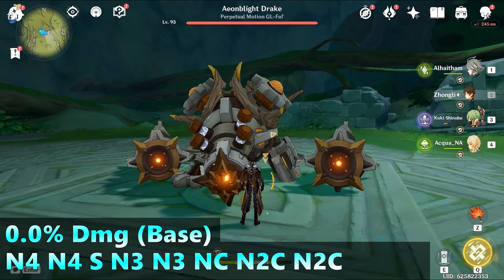Lastly, the N3C spam. Same opening attack string — N4, N3, Nc — then N3C. I was not able to perform the next full N3C because the 4th projection already happened, so I had to cut it off to N2 only to immediately use my skill to keep the 3-mirror stacks, then N3C again. This gives 6.44% more damage. We are now seeing the pattern — N3C is the best combo.